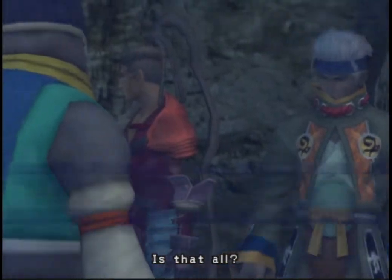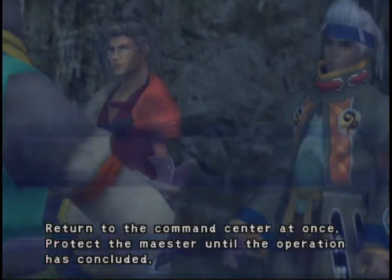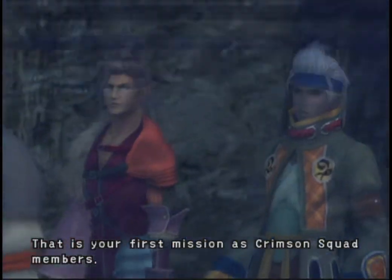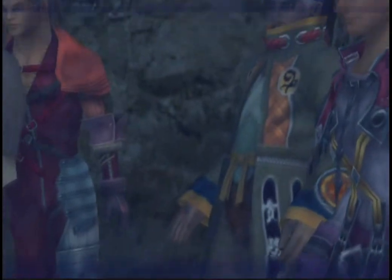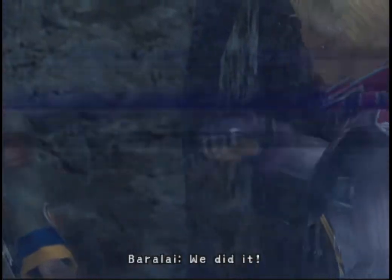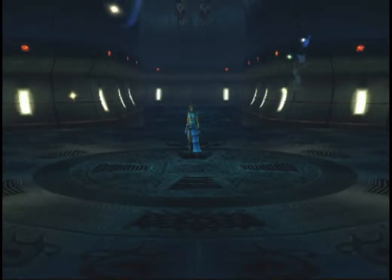Is that all? Return to the command center at once. Protect the Maester until the operation has completed — that is your first mission as Crimson Squad members. What? We passed? Congratulations. We did it. Run! Quiet! That was intense.